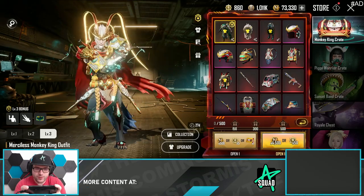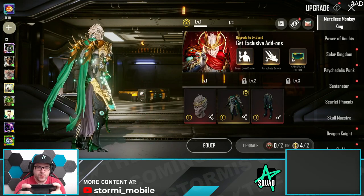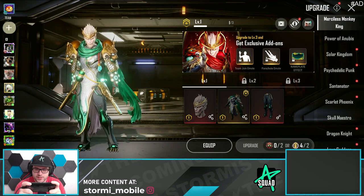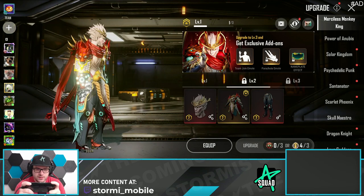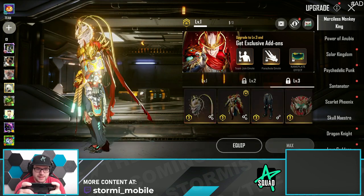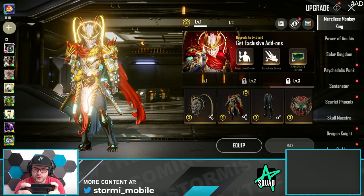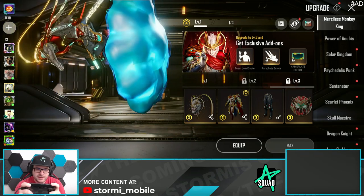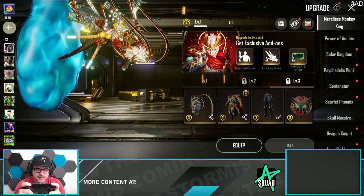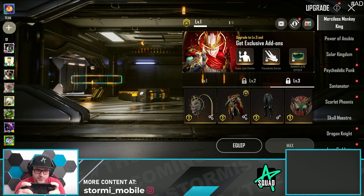Starting straight off with that one — we can see the emote here. Let's have a look at the upgrade. Level 1 looks already super good in my personal opinion, one of the best with these glowing parts. Level 2 is very nice as well. And level 3 with these little lightnings around it looks so epic. We also got a lobby entrance effect which looks super dope, an insane parachute — that guy is flying on a cloud, like Goku's cloud. And we got an insane effect for the nameplate as well.